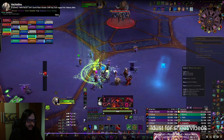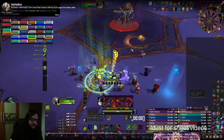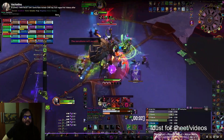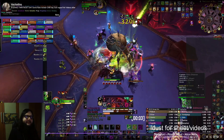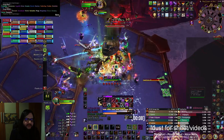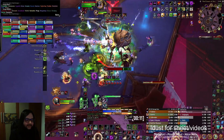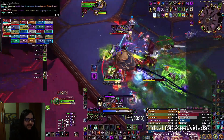On the opener, as a Trickster, we begin by doing a Triple Dance. We get our Slice and Dice, our Flagellation with Rupture, and then you will see me doing a Triple Dance.